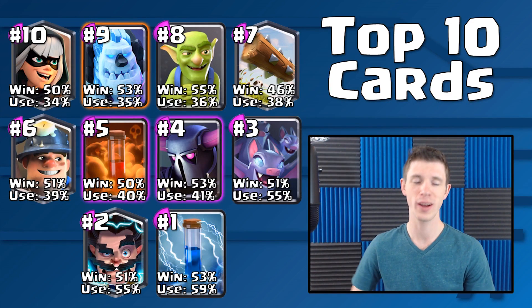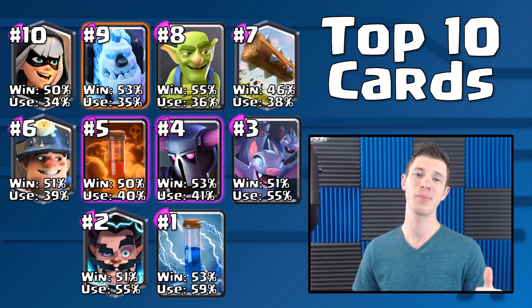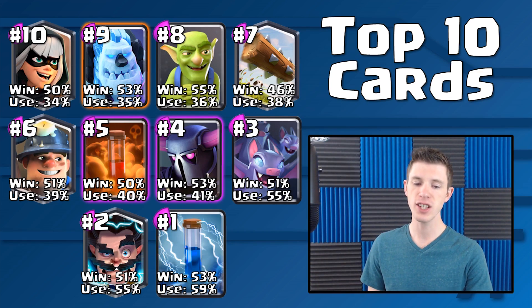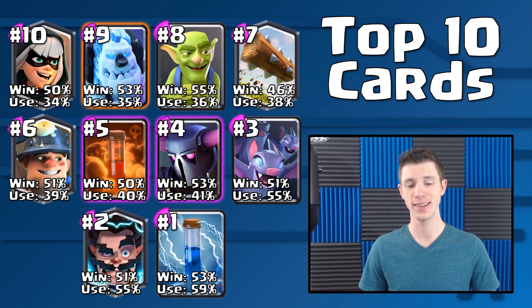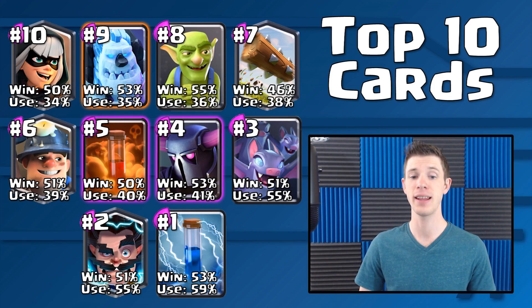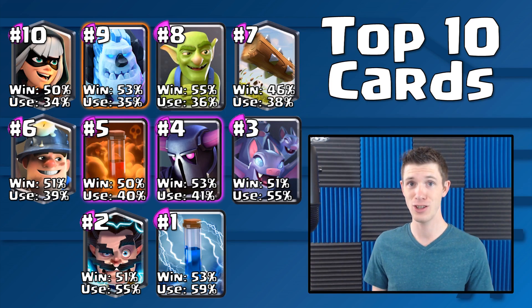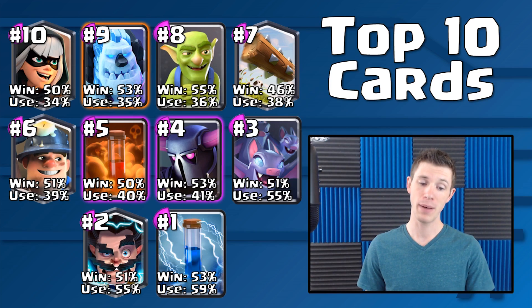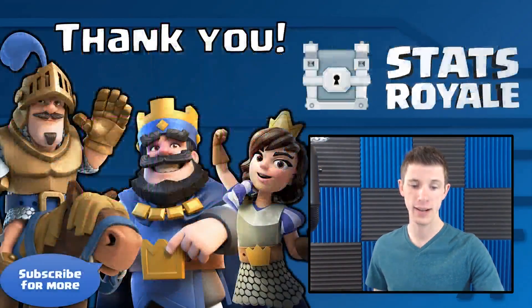And number 1: with a usage rate of 59%, almost 60% of players used Zap in their deck. With a win rate of 53%, this definitely shows a need to have Zap rather than the Log, especially when playing against a meta with a lot of Bats. Obviously you do have to make sure you have some type of answer to Log Bait. But Zap is a great card to have in your deck right now, and make sure you're aware your opponents are going to be running Zap.